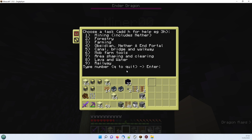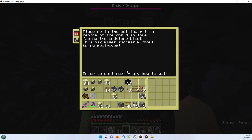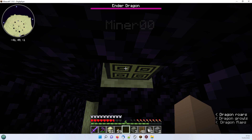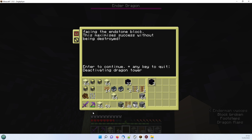Again on obsidian nether and end portal - this time we're going to deactivate dragon tower. It says: place me in the ceiling pit in the center of the obsidian tower facing the end stone block. This maximizes success without being destroyed. We're in the center of the tower, already previously marked, facing the block and ready to go. I'll switch to spectator mode as soon as I hit enter so we can watch and see whether it succeeds.